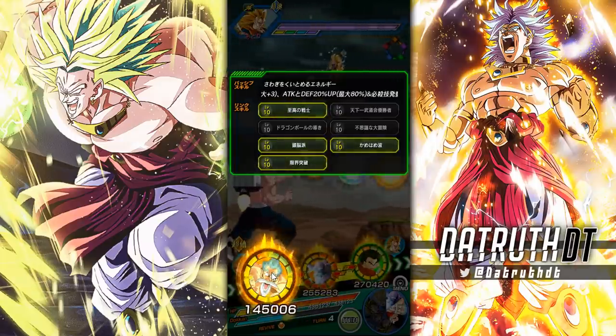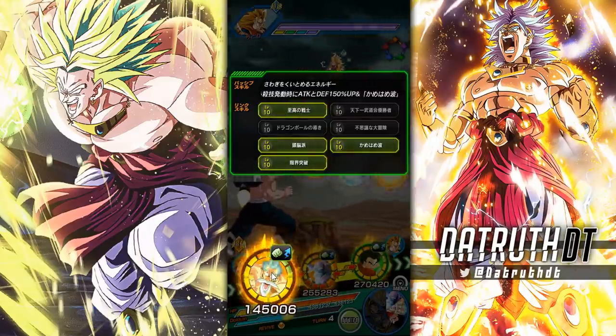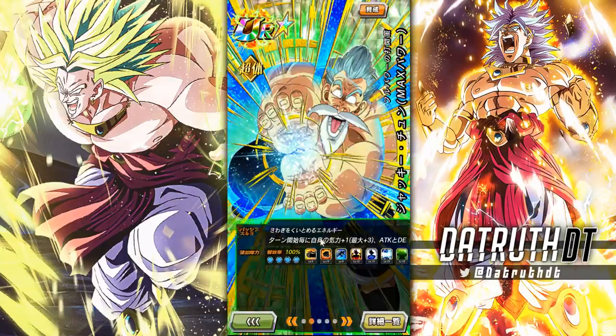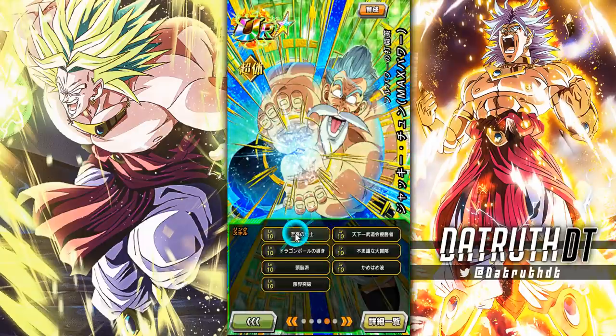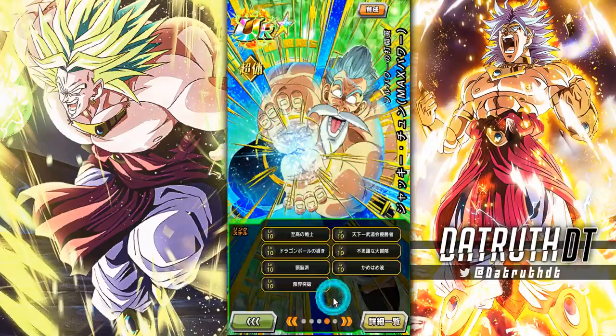So we have Shattering the Limit, Kamehameha, Supreme Warrior, and Brainiacs shared with LR Roshi. Let me confirm — yep, there's LR Roshi with Brainiacs right there, and Supreme Warrior, which is giving Ki as well as attack. Supreme Warrior is definitely a fine link for these two to be sharing.